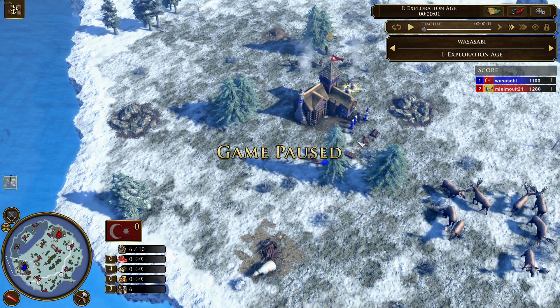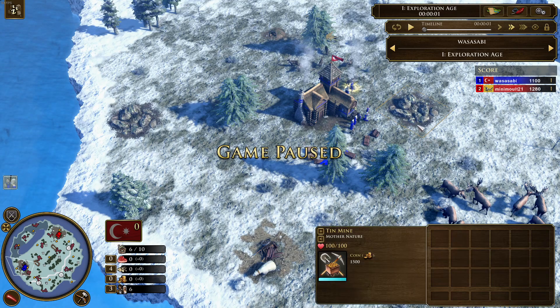Welcome back guys to another Age of Empires 3 Definitive Edition video. Today we're going to see a ranked matchup between Wasasabi and MiniMult21. Wasasabi is currently rank 32 and he is playing the Ottomans, and his opponent MiniMult21 is currently rank 11 and he's playing the Chinese.